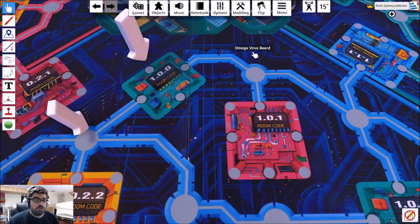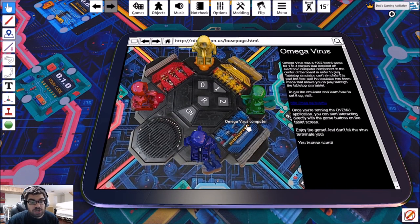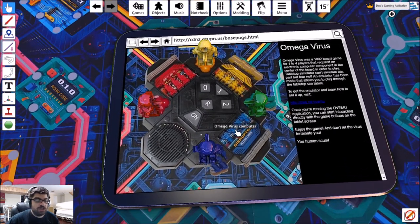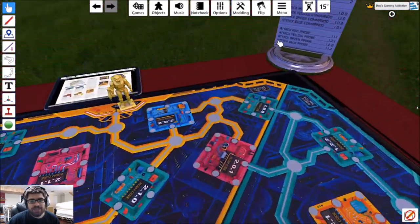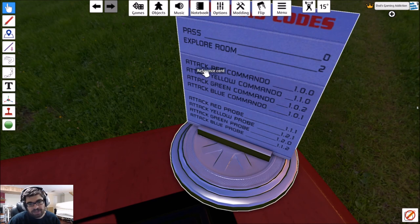Once you land on a room, you can tell the computer you've entered this room and want to explore it. Zero is to pass your turn to make way for another player. One allows you to do combat with another player. You'll also get probes as you play, and probes act as like a second player, but only the actual human player you're controlling can actually attack the virus and destroy it.